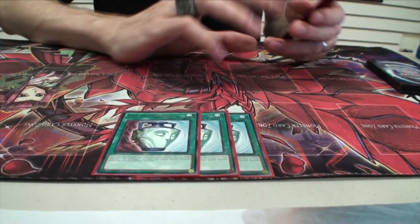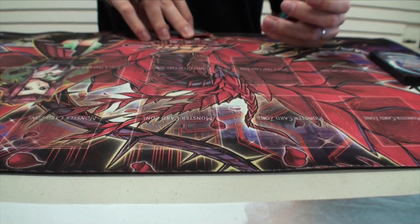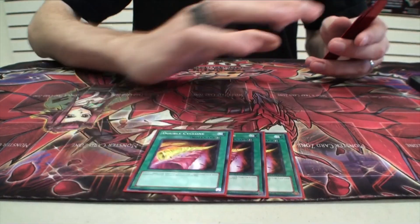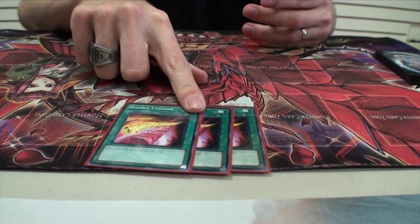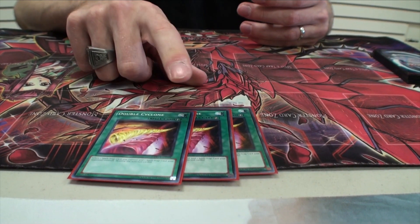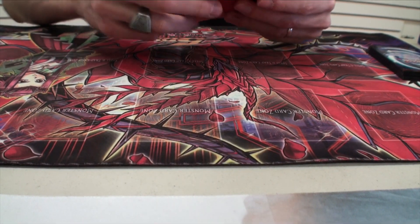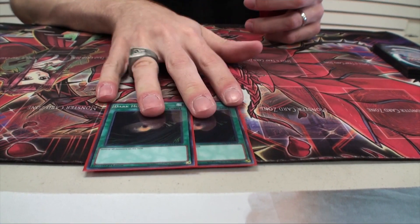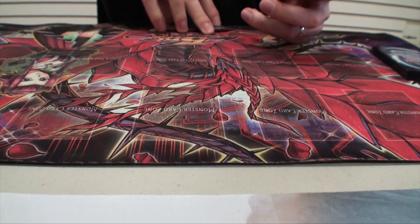Next is three Pot of Duality. And next is three Double Cyclone. I'm running this over Twin Twisters or regular MST because not only does it do the job of those cards, but it also benefits you in the process. And finally, just two Dark Holes. I would think about putting in a Raigeki too, but I can't find the space for it — leave comments if you have any suggestions.